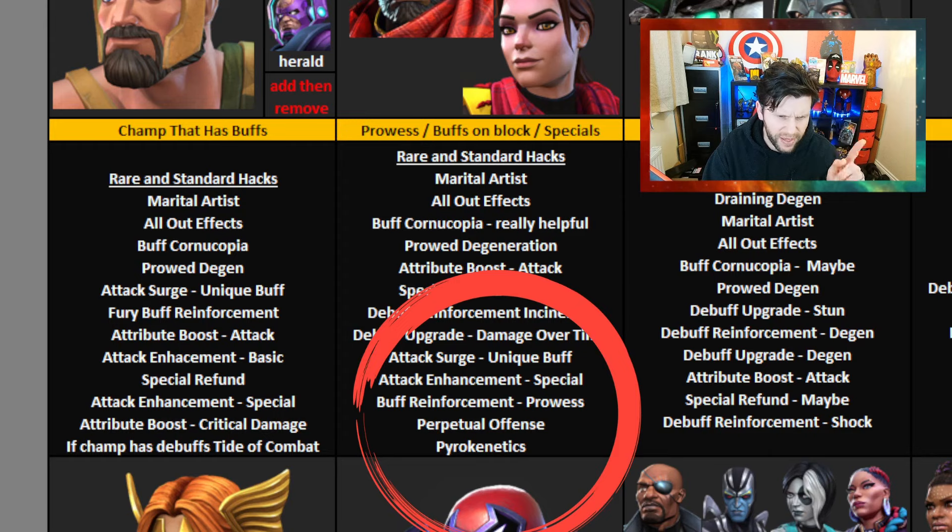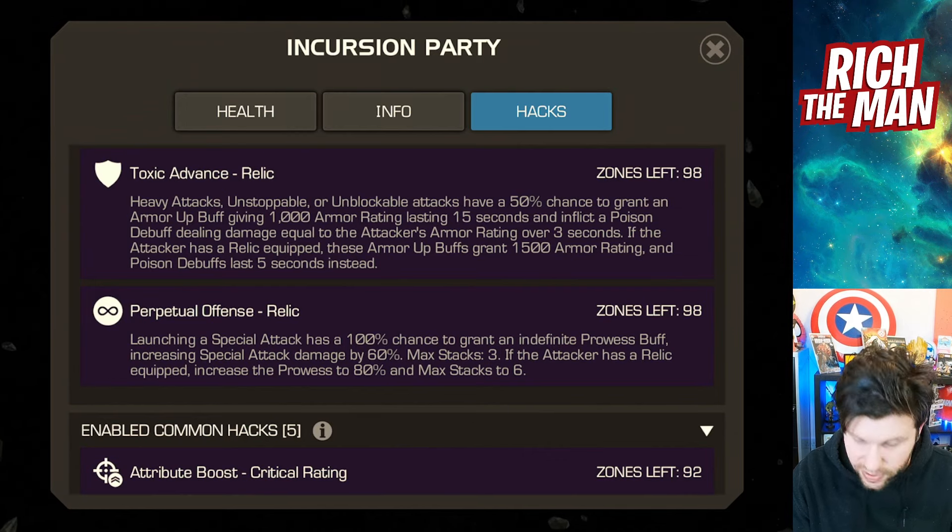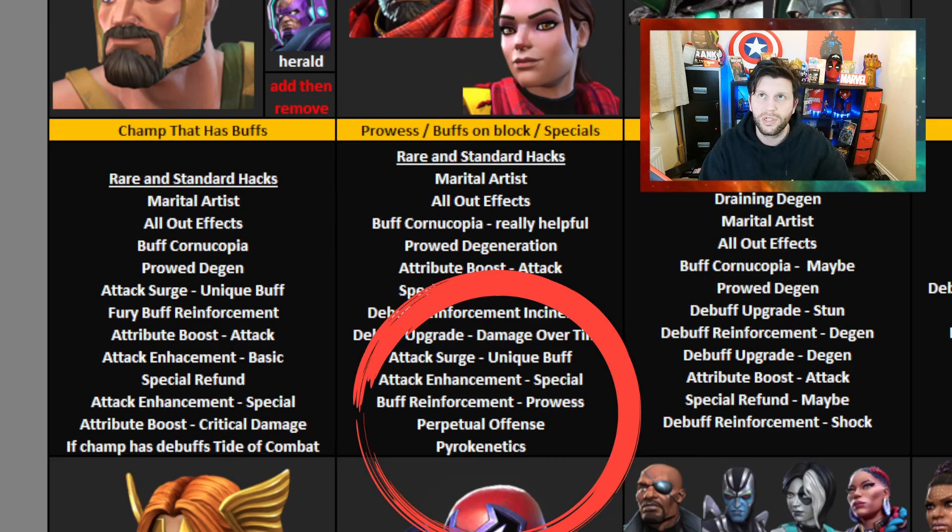Perpetual offense — a special attack has a 100% chance to grant an indefinite prowess buff, increasing special attack damage by 60%, and obviously more if it has a relic. It's a case of does your champion have this particular ability? Well, amplify, improve, and enhance with what is there. It's kind of a no-brainer to most people, but it's interesting to note these pairings.